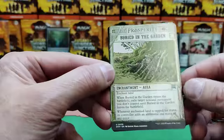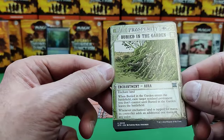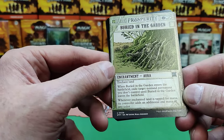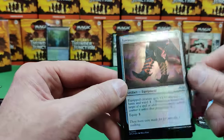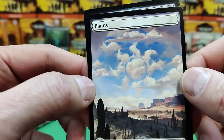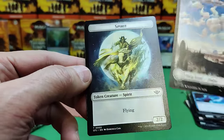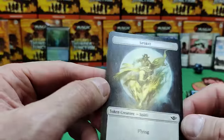Buried in the Garden — enchant land. When it enters the battlefield, exile target non-land permanent you don't control until Buried in the Garden leaves. And whenever the enchanted land is tapped for mana, it gets an additional mana. Costs four. That's cool. Another Lava Spur Boots, foil this time. Oh, there's our Full Art Land — the white clouds in the sky. Very nice. And a cool-looking Spirit Token. Pretty cool.